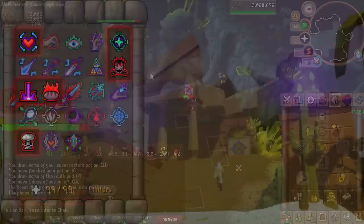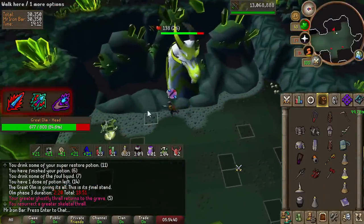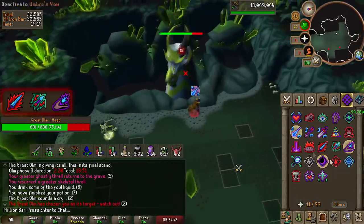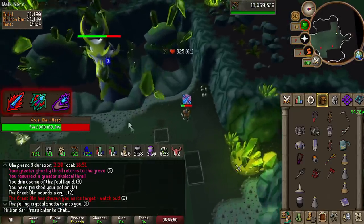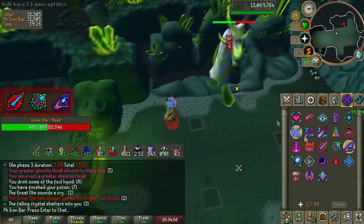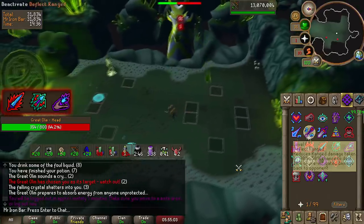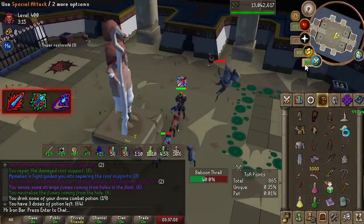The new combat boost prayers for the three styles are offensively stronger than their older counterparts but lack the defense boost and seem to drain faster. From testing, it is pretty good — kill times overall were faster by a significant amount. I think these prayers are solid as is, but the prayer drain should be a bit slower and the prayer requirements should be in the high 80s, at least for the best ones.